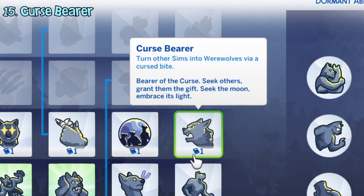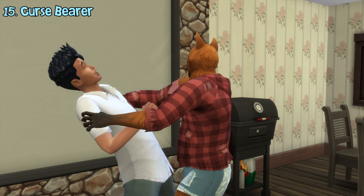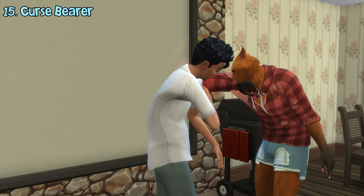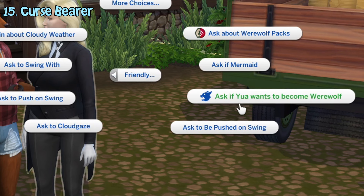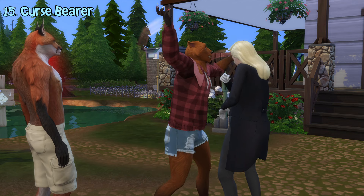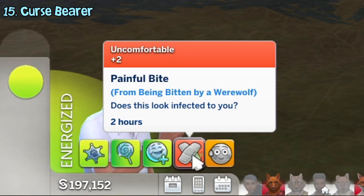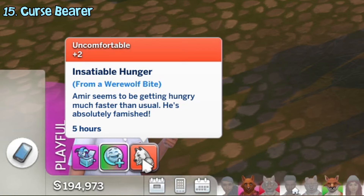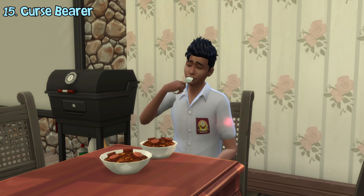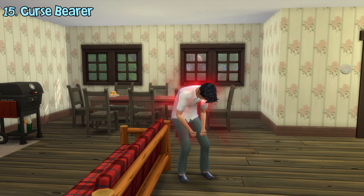The curse bearer ability allows werewolves to give a cursed bite to human sims. It can be done without consent, causing a decreased relationship. So if you want, you can ask them first if they want to become a werewolf. If they accept, doing this won't result in a decreased relationship. After that, the transformation will begin. First, the sim will get a painful bite moodlet for 2 hours and the bitten arm will glow red. Then they'll get an insatiable hunger moodlet for around 5 hours in which their hunger need will drain much quicker. And once this moodlet expires, they will turn into a rampaging werewolf.